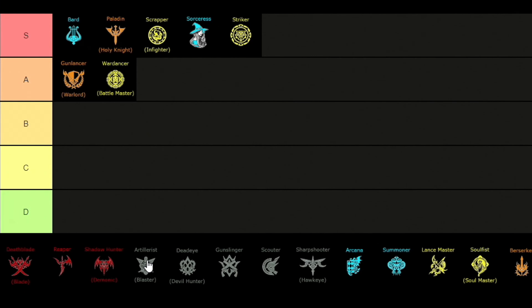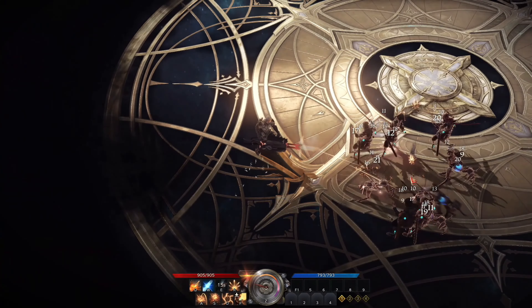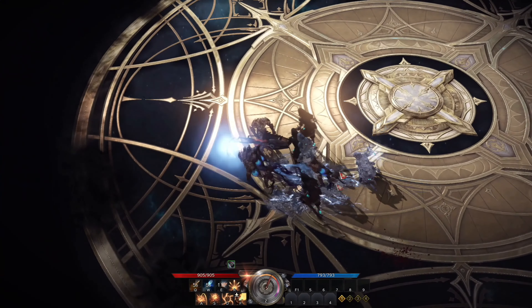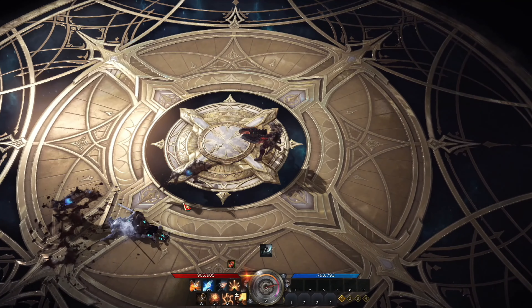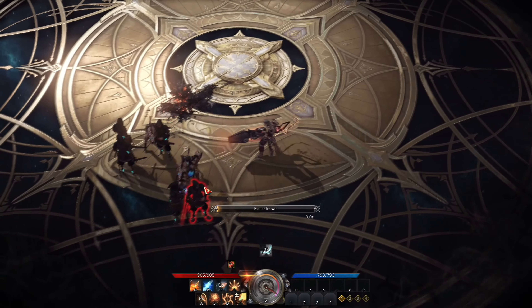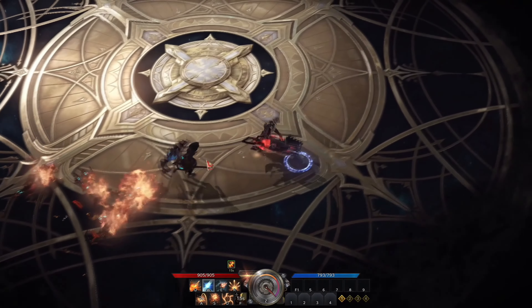For the next one we have the Artillerist, placed right next to the Wardancer in the A tier. The Artillerist is a slow gunner class with insane damage who can even summon a bunch of turrets to boost your DPS even more. This class is tanky yet very sluggish, so many people won't find him as fun or easy to get into. I don't recommend this class for a new player, but if you are experienced and don't mind the slow gameplay then this is the class for you.